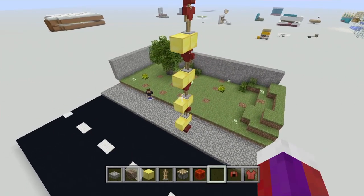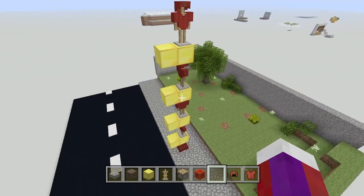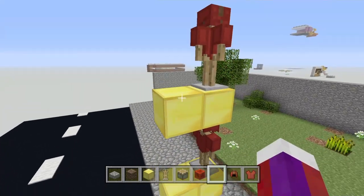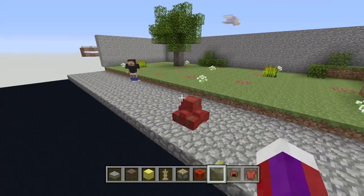Once all of them have the leather on them and they're all in the same pose, go ahead and delete all these temporary blocks. Let all this fall into place — now you should have this.